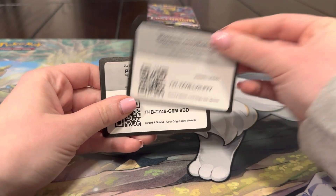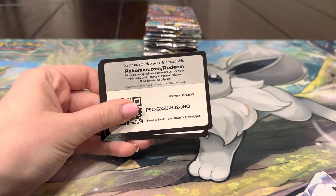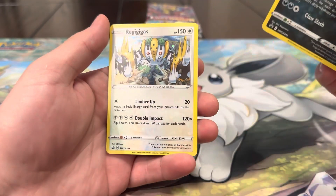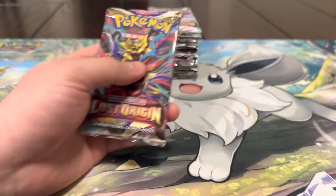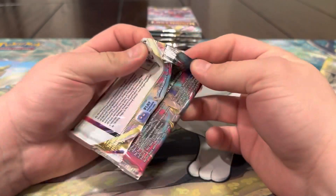Alright guys, these are going to be the code cards, hopefully you can redeem all of those. Real quick, these are the promos — we got the Weevil, and I love the hollow pattern on that, and then the Reggie. Both of these are really sick. This is our first time opening up the three-pack blisters for Lost Origin, so let's see how good they are. Are we gonna get lucky or are these gonna be as bad as our Scarlet and Violet ones?